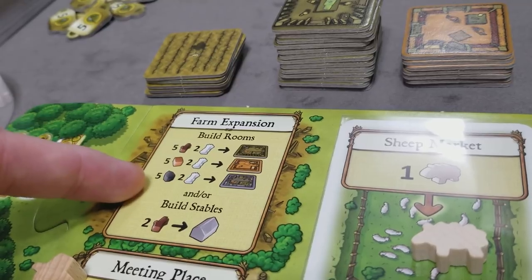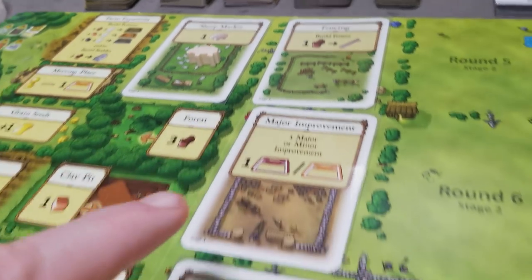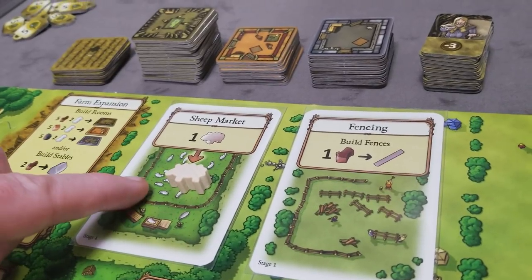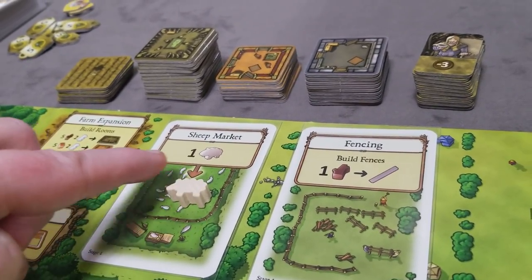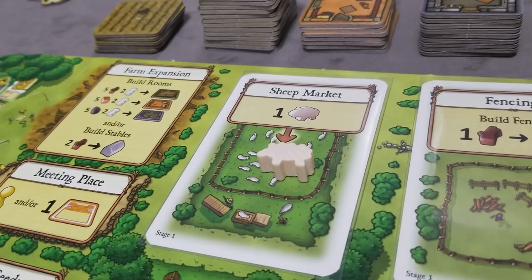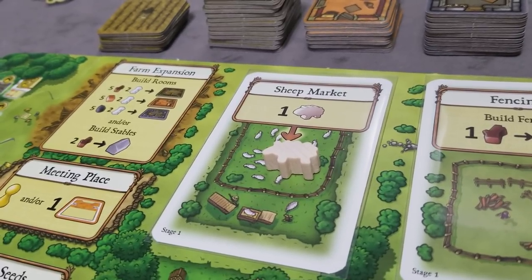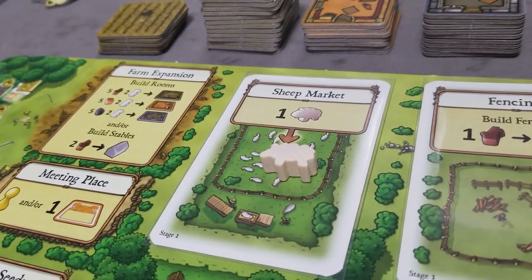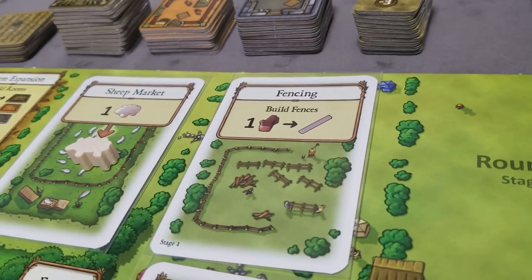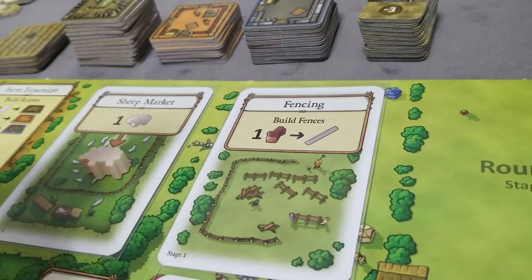Now let's cover actions on the stage cards. The sheep market lets the player take all accumulated sheep, but they must have available room on their farm to hold the sheep or a fireplace to process them. The fencing action lets the player build fences at one wood per fence.